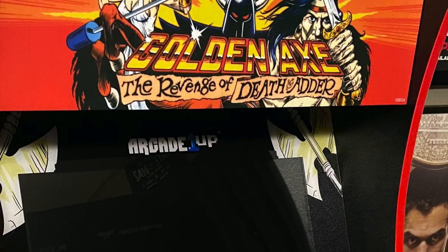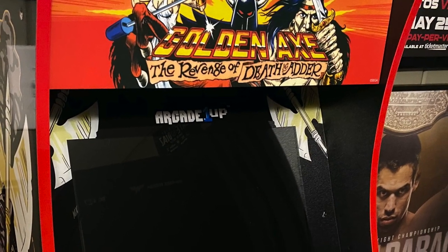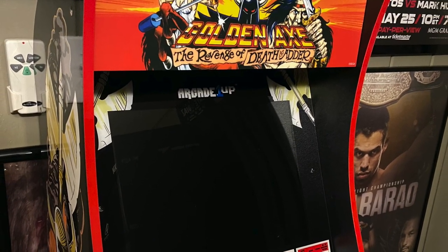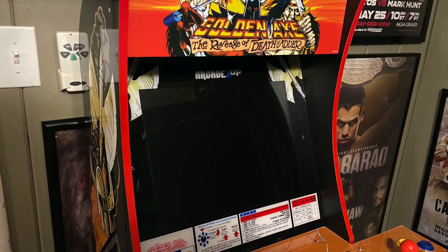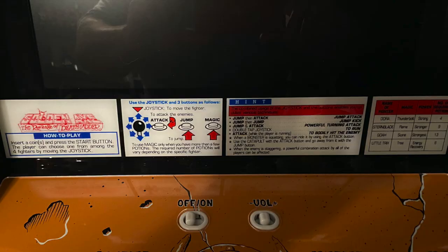Starting with the marquee, it looks pretty good — definitely one of their better marquees. But I still feel they could make a leap forward by using better vinyl graphics and a better acrylic. The goal should be for it to look as glass-like as possible; it's still very plasticky and loses color when lit up. Going down to the bezel, I really love the art around it and the infographics on the bottom. I'm glad they stuck with that and there are absolutely zero complaints with the bezel — great job overall.